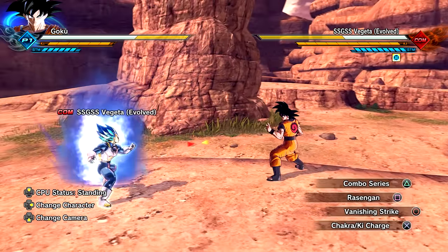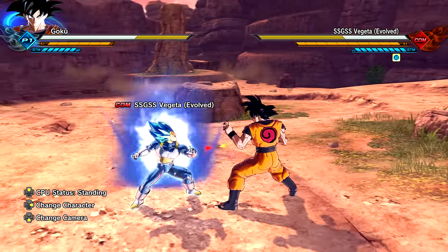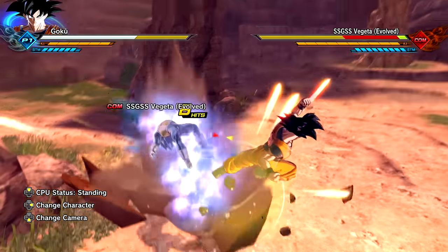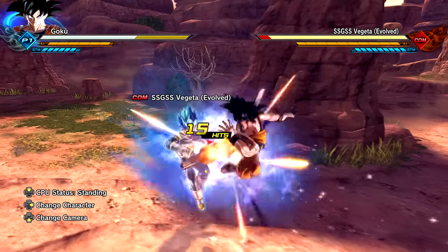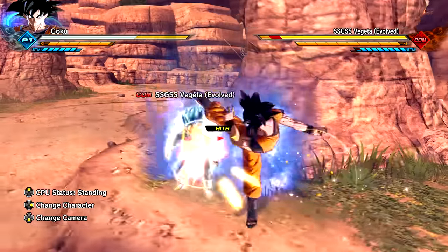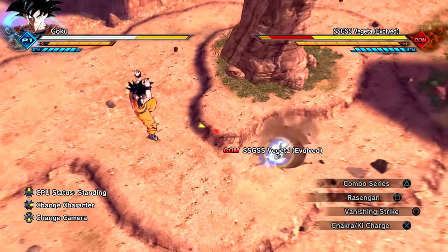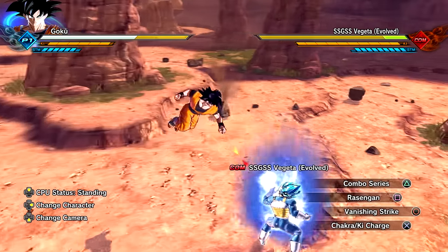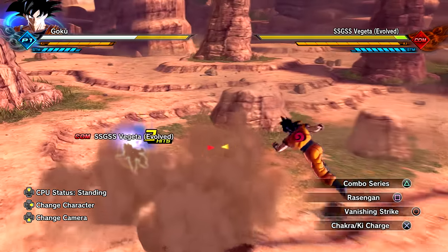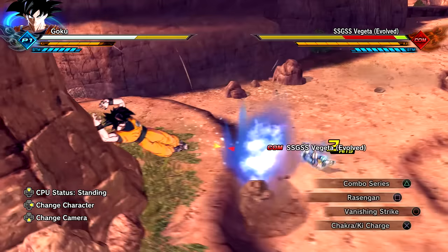Let's start off with the combo strings before we get into the transformations and Super Attacks. I'm pretty sure we're just going to have base Goku combo strings. Yep, so that's normal Goku's triangle right there. Alright, this is a square combo just to be sure — yup, all the same. Let's see what the combo series is. Meteor Strike — I guess this could be Goku's version of Uzumaki Barrage.